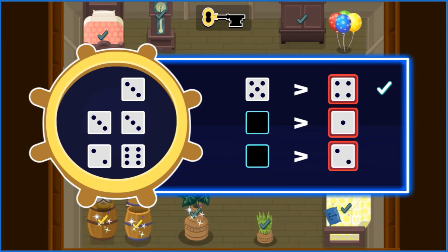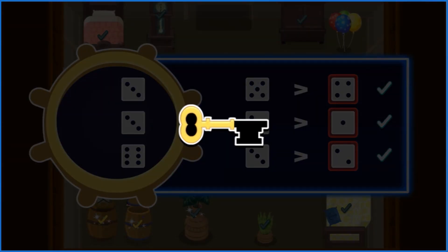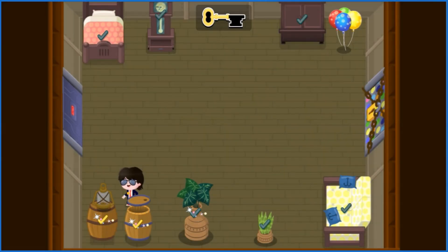Good work, Agent! Just like last time, count the dots on the dice and drag the ones with the lower number. You found all the larger numbers. Good work, Agent! You found the second piece of the key. Just one more.